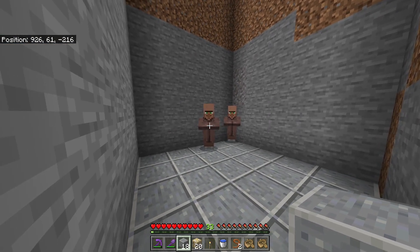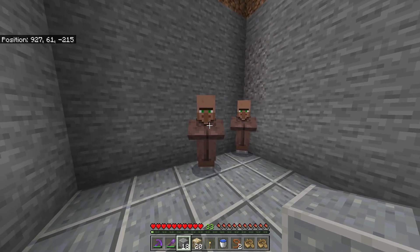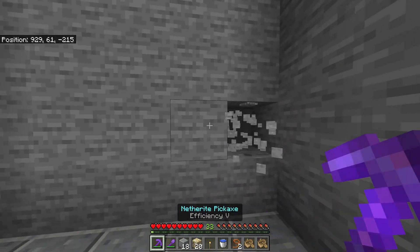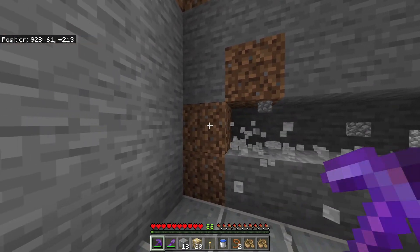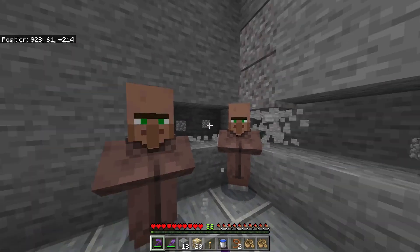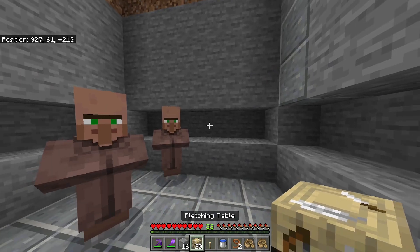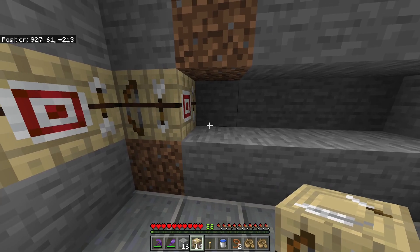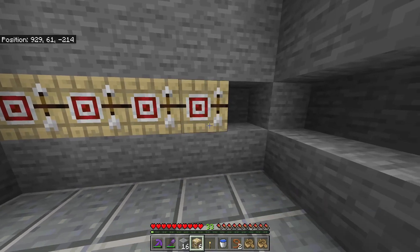At this point, the villagers should already be connected to their beds and should have created a proper village. As the next step, we want to give them jobs. Destroy this layer of blocks — 5 blocks on each of the four sides. Five times four is 20, so place all 20 fletching tables or any other villager workstation in those 20 blocks and everything should be fine.